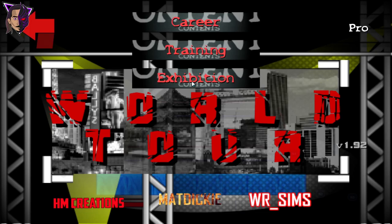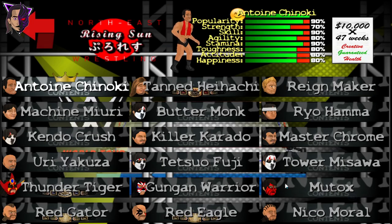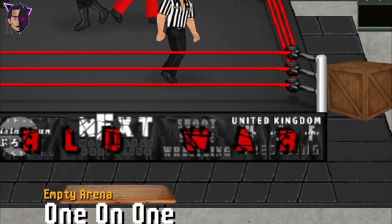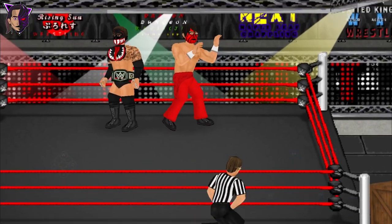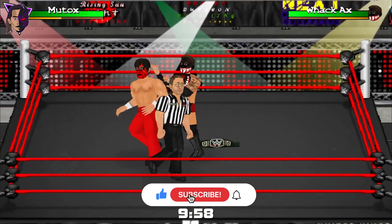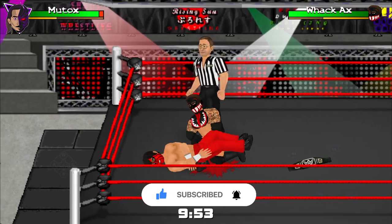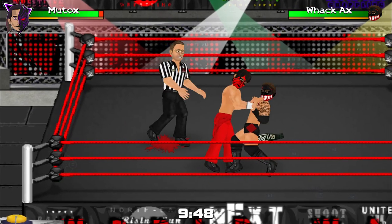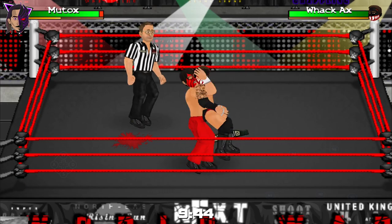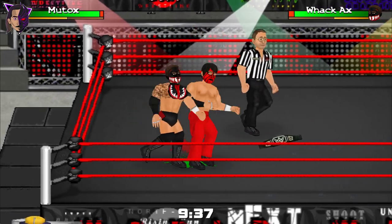Now let's see a small gameplay. Let's select the Finn Balor that we made, and from here let's select the Great Muta. Here is the gameplay. This mod doesn't have anything much special — it's a very old mod made by WRSimps and I ported it for Android. This video was uploaded a few years ago but got deleted, so I decided to re-upload it on my channel.